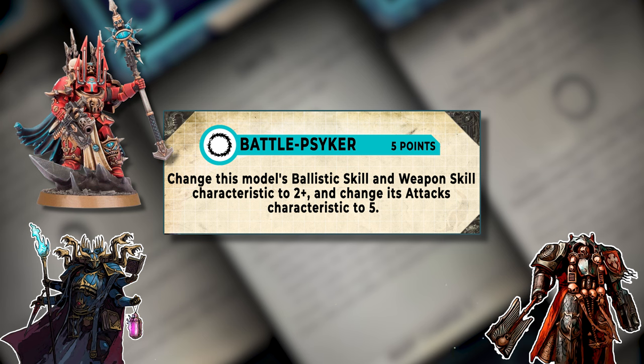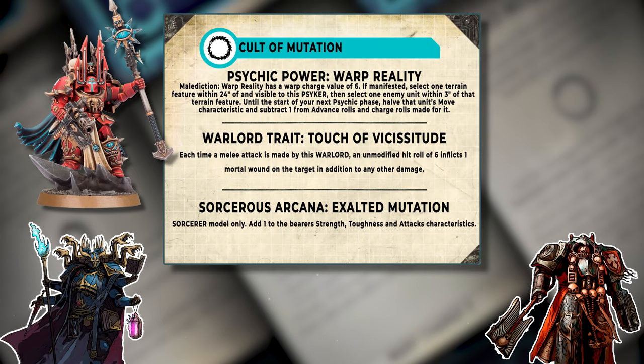From a point standpoint this is only a 110-point model even with the five-point upgrade. That's not bad — at what we're talking about right now, without all the other stuff, two-up weapon skill with five wounds, five attacks, and two smashy melee weapons is a good start.